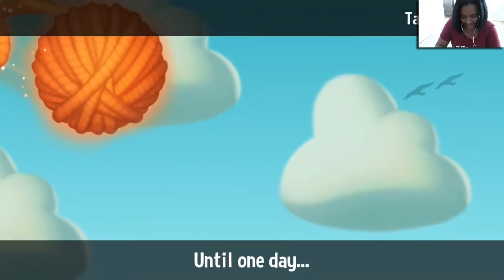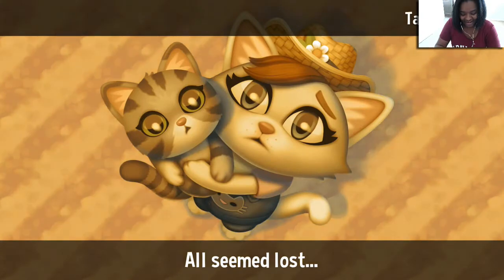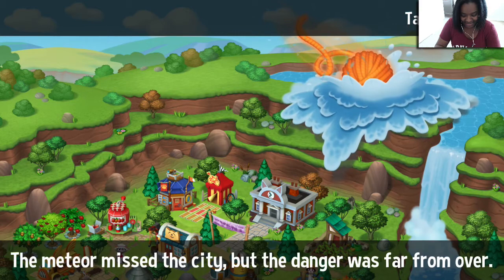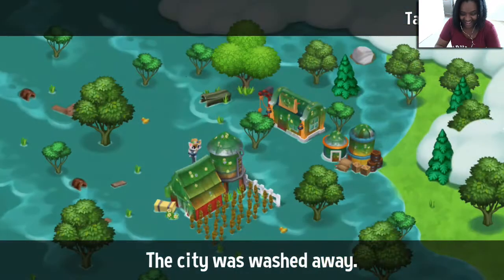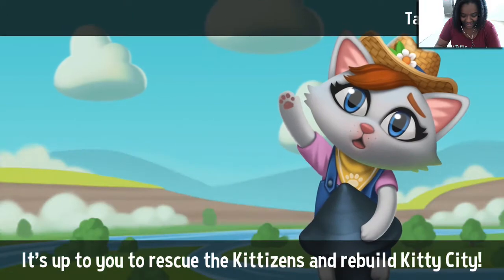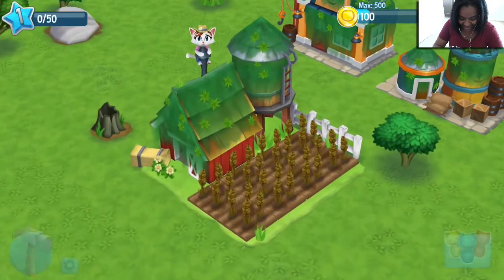Until one day, a cat-tostrophe struck. Is that a ball of yarn? The media missed the city, but the danger was far from over. For there was no escaping the great bath. The city was washed away. It's up to you to rescue the Kittizens and rebuild Kitty City. But it's so adorable! Oh my goodness, I love it already.